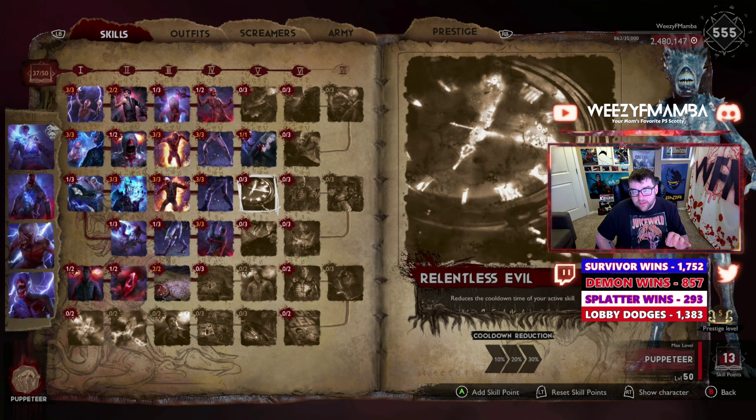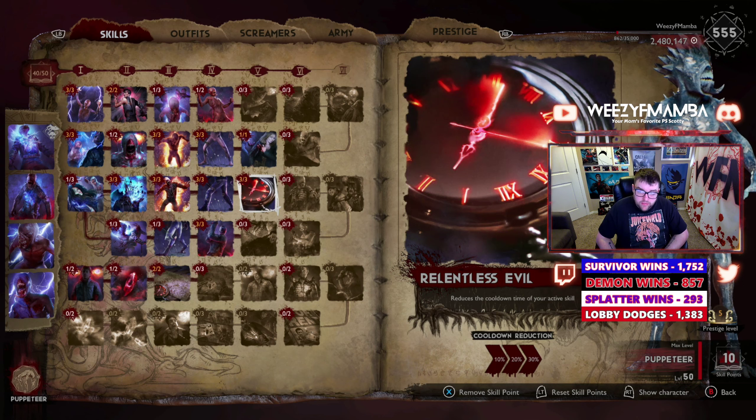Puppeteer goes hand in hand with Power Possession — it's possibly one of the best alts in the game. It's quick, easy, tanky, has a lot of health, and does insane damage. I'm only power possessing Elites on the book phase to get two lightning strikes out of it. It cools down specific abilities, and when you power possess an Elite, instead of 14-15 seconds to use your lightning strike, it knocks it down to about 4-5 seconds. Always max out Relentless Evil on Puppeteer.